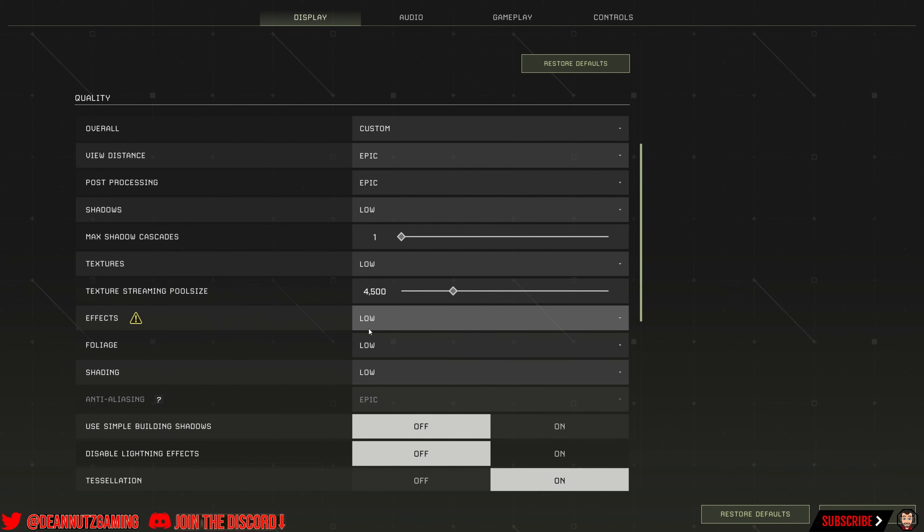Below that is foliage — I'll put mine on low. That isn't a must for this, but it does help with seeing stuff on the ground. And then below foliage is shading — you want that on low as well. So these settings are all going to be put on low, which makes your game look a bit crap.